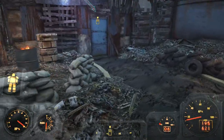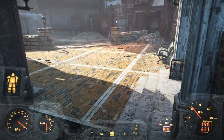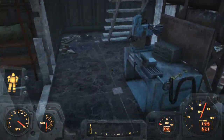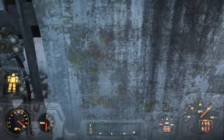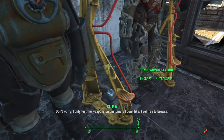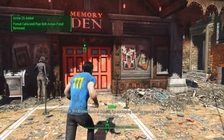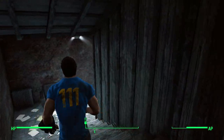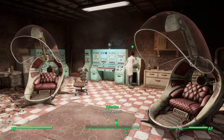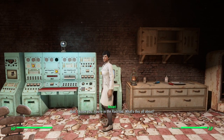Made it to Good Neighbor after fighting those raiders. For this part I don't think I can wear power armor, so I need to make sure I'm not over-encumbered. I'll have to store some stuff here - and we're good. Into the Memory Den, just head down here and talk to the doctor.